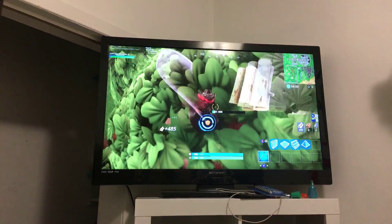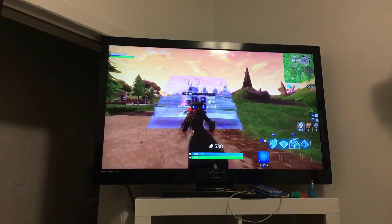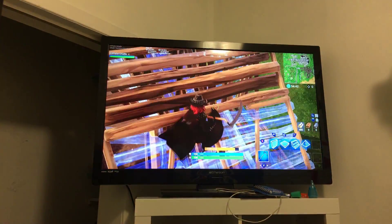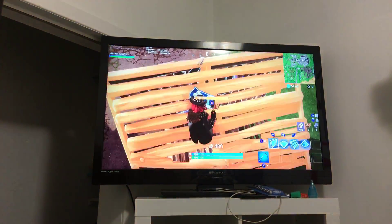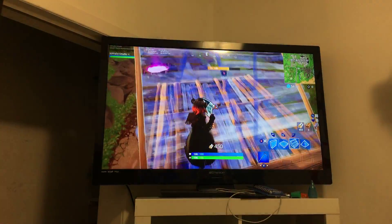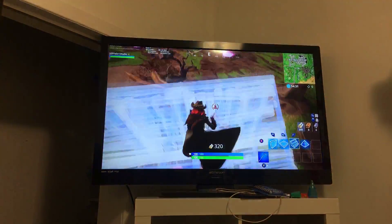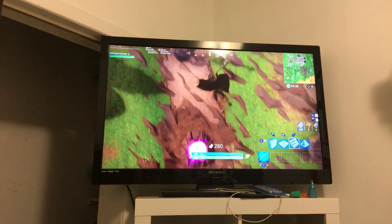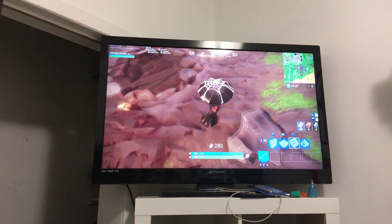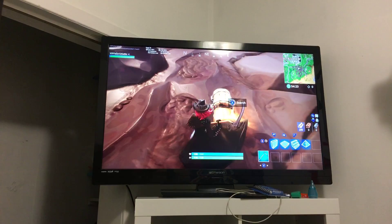This is the building meta that I'm using. Basically you start with wall, floor, stair — if you don't know how to do that, watch yesterday's video. Then you pull over your stair, so it goes stair, floor — boom, there you go. That's what it looks like.